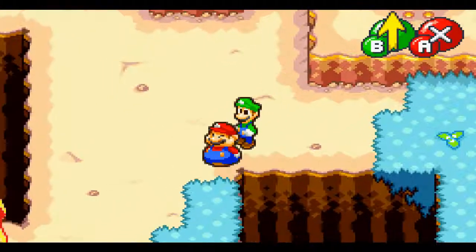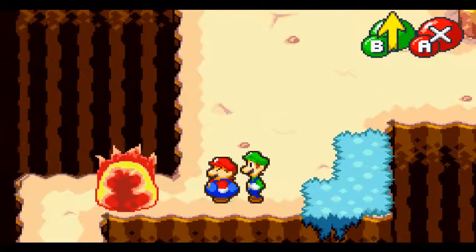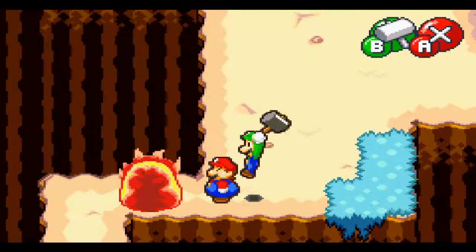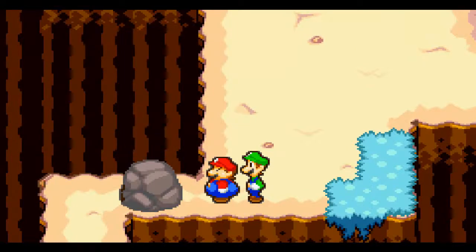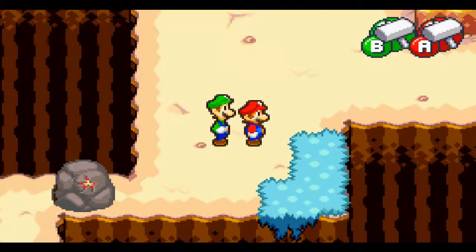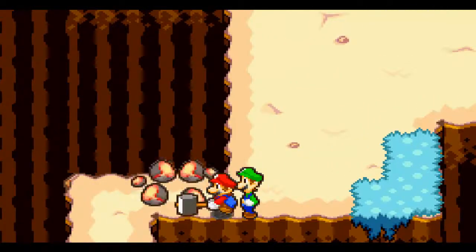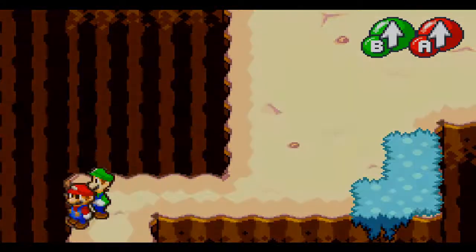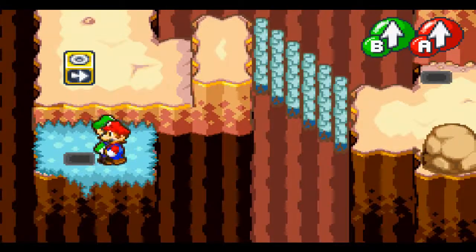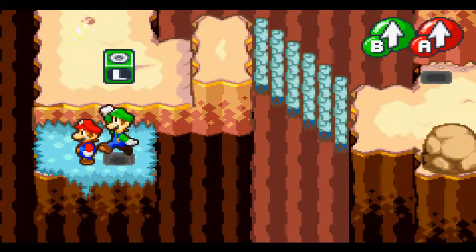I saw a burning rock down there. We can make multiple waves of balls of water. One of these blocks — getting that coin, always nice.